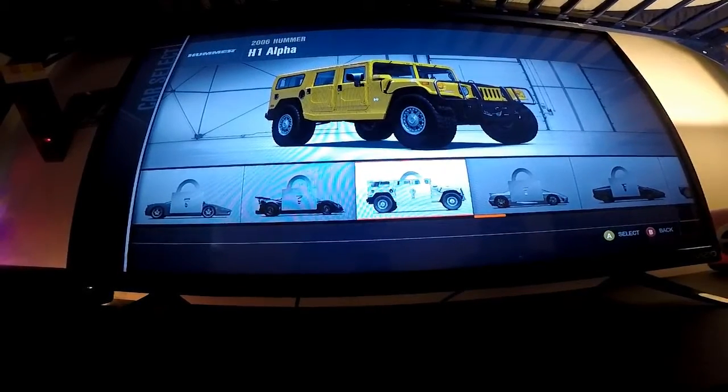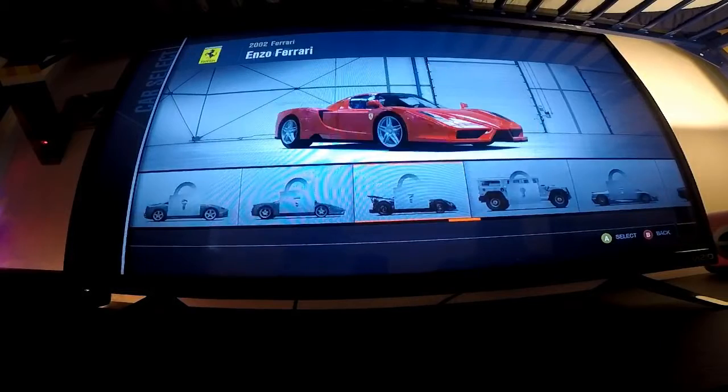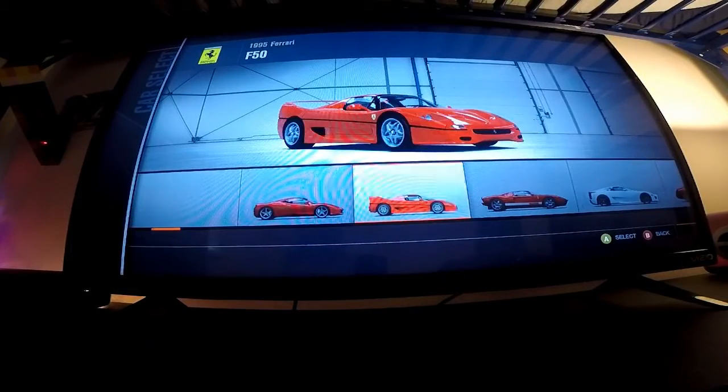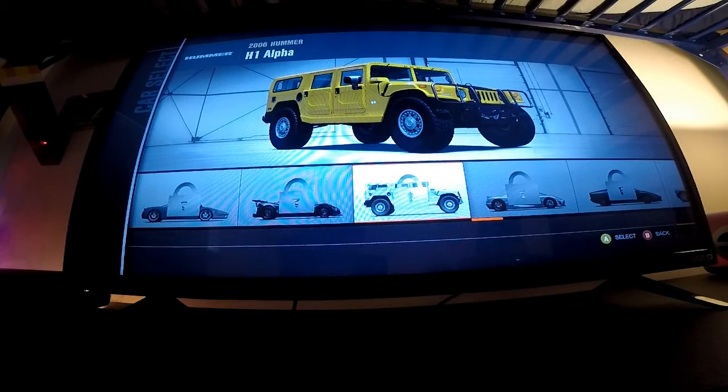Hello, welcome to a Forza Motorsport 4 Auto Vista video. It's been a while since I've done it, and I believe the last car we did was the F50. Anyways, so as you probably guessed, and you also probably read the title, we're doing the Hummer H1 Alpha.